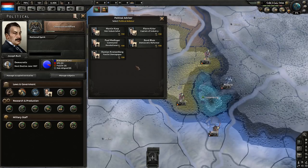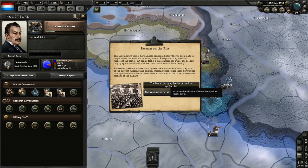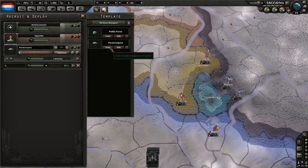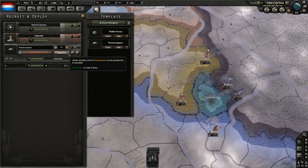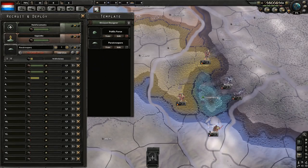We have accumulated enough political power to hire an advisor. Let's go for a fascist demagogue, of course, and do the higher-ups. Paratroopers are now researched. Let's train some — 16 is fine.